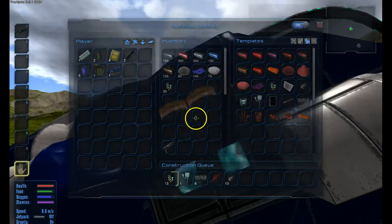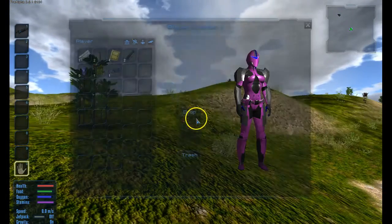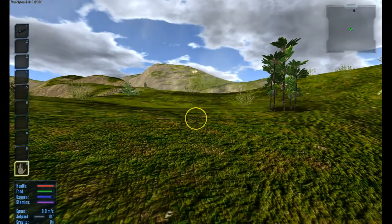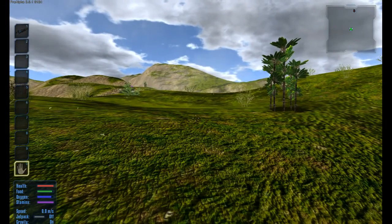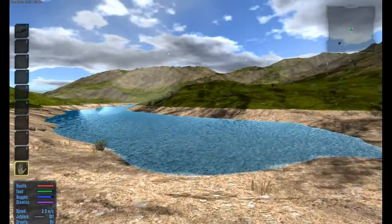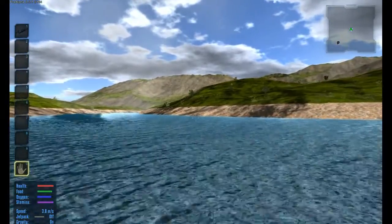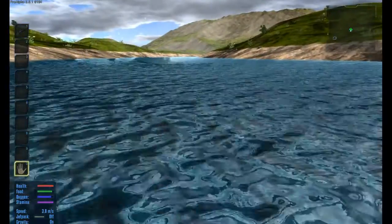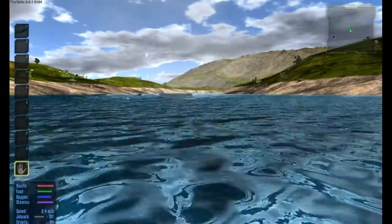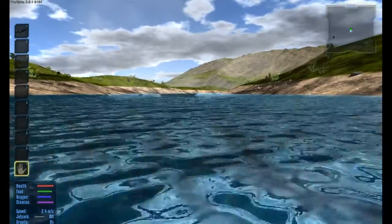If you click I, you'll notice your inventory and helmet status. If you look down in the lower left corner, you can see your health, food, oxygen, and stamina. Your oxygen will go down slowly. But if you have a helmet, you can survive in space for a little while and also survive underwater. If you go underwater, you can stay there, and I'll show you what happens when you take your helmet off.